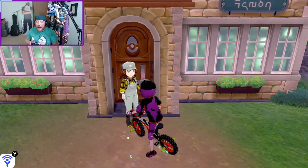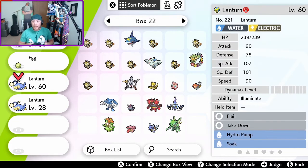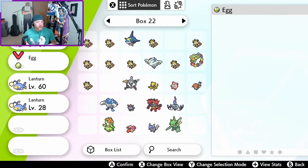We take both Lanturn — the female and the male — back from the Daycare. Let's check the party summary: the female Lanturn now knows Soak, Flail, Takedown, and Hydro Pump. Soak is on the Lanturn we wanted it on, even though this Lanturn was not born with it. You don't need to take the egg from the Daycare lady — generating the egg is simply the mechanism that triggers the move transfer.